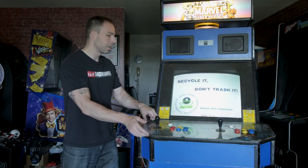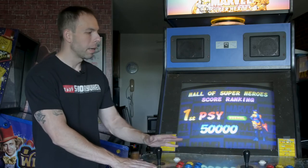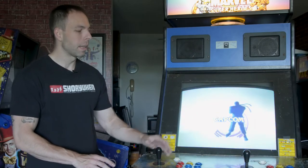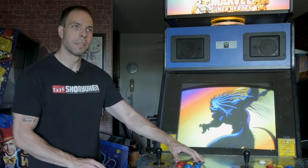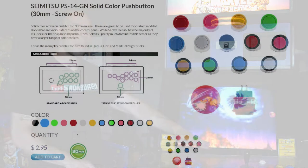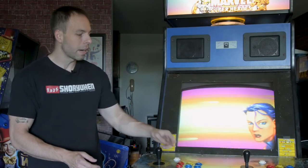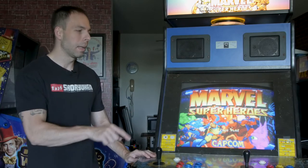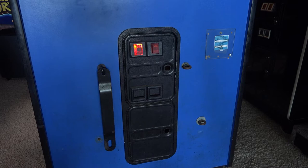I will be replacing the joysticks and buttons - I've already got those here. They'll still be bat-top sticks but I really like these Hori Hayabusas. I've also got some Sanwa buttons - flat-top buttons - so I've got that covered. I'm going to have to do some routing underneath the control panel because the new buttons aren't as deep, and it's a three-quarter-inch thick wood panel, so I'll just route out some holes to recess them a bit. Not a big deal. I also need to throw some new locks on the front.